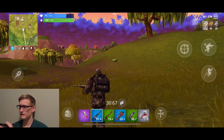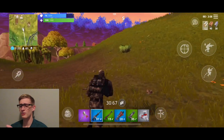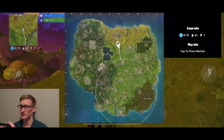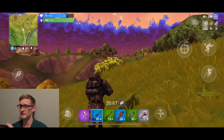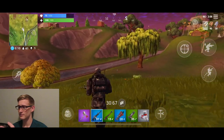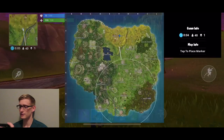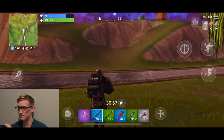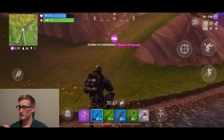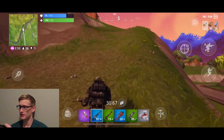I've realized on mobile, people die a lot faster than they do on console or computer — I don't know why that is. The number seems to drop a lot sooner because this is still the first circle and the storm hasn't even come yet, and we're already under half people. Maybe people just really struggle and then there are some who are really good and kill everybody else. The first circle always scares me when I'm a little ways away — I feel like I'm not going to make it in time.